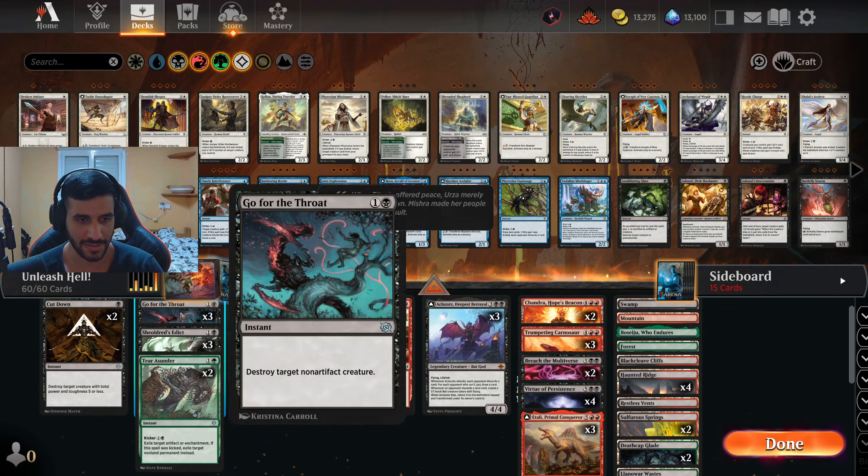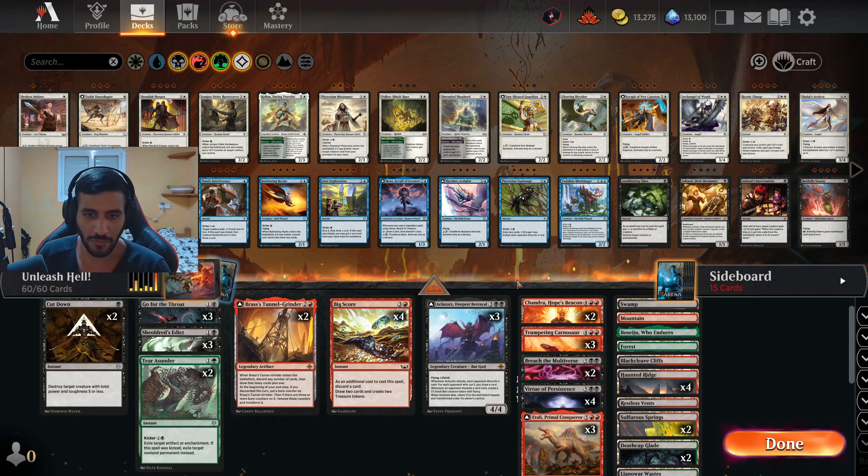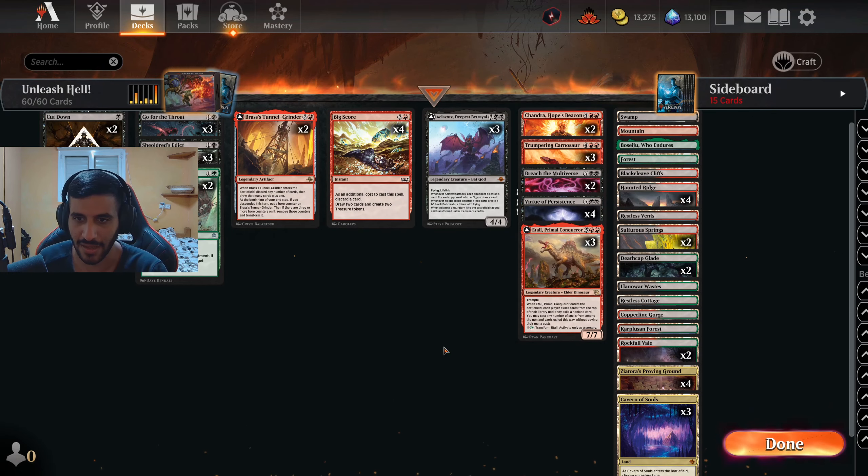For removal we have Cut Down, Go for the Throat, Sheoldred's Edict, and Terrasunder, which can also be used as removal if you kick it. Something that's sort of in between is Aclatos, my recent addition. I didn't think it was synergistic at first, but I was totally wrong — it provides lifelink against aggro, and when it dies it provides mana for bigger stuff. Either way, playing him is never a bad thing, so we have three copies.